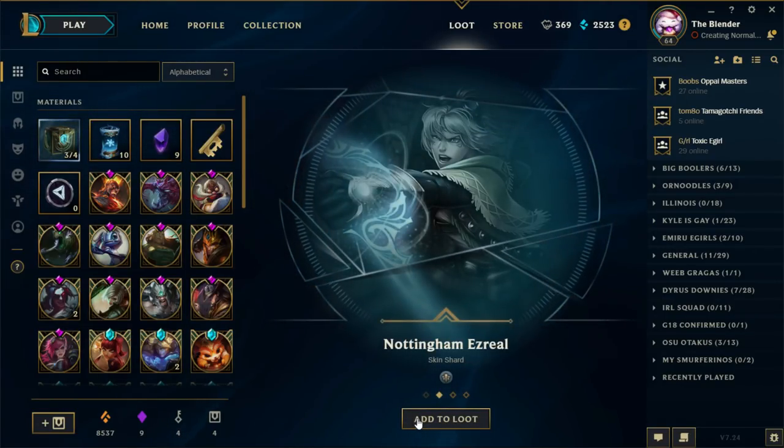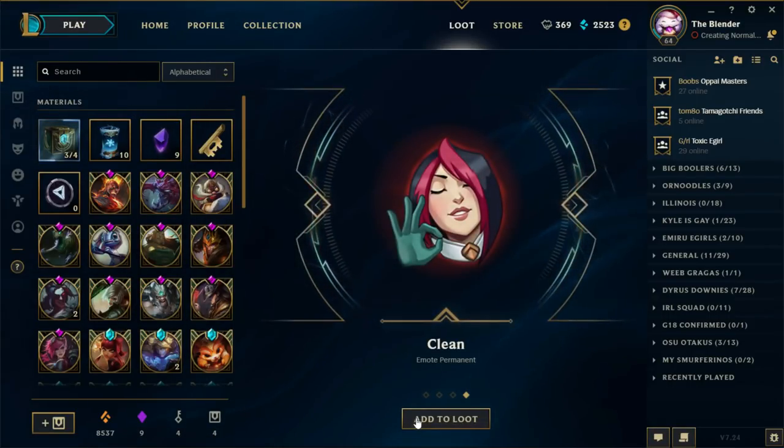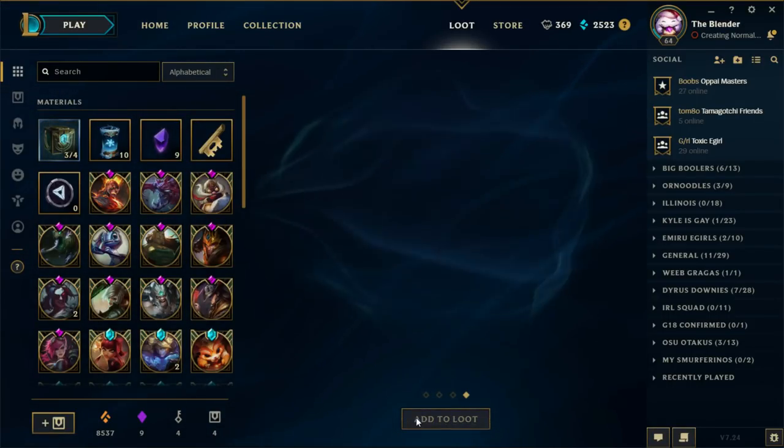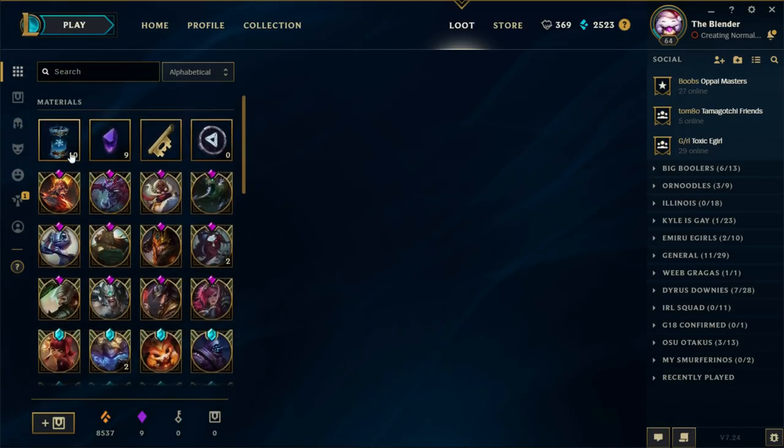Eternum Nocturne — Legendary, dope. Nightington Ezreal — eh. Gong Ward — okay. I didn't even know you could still get ward skins. Also got a screenshot and an emote. They diversified what you get in those Hextech chests a little bit.